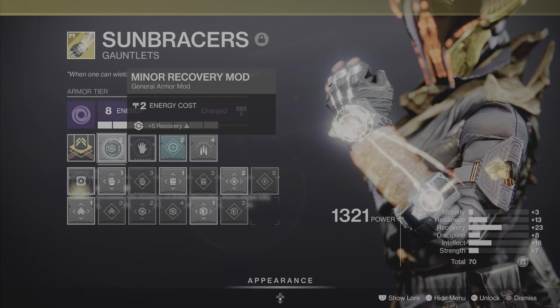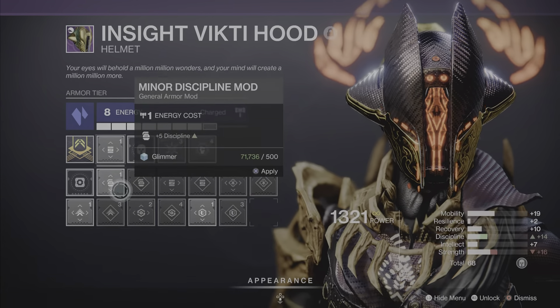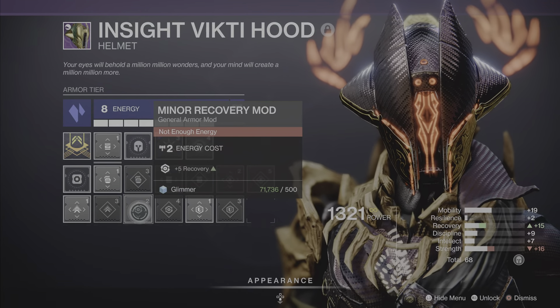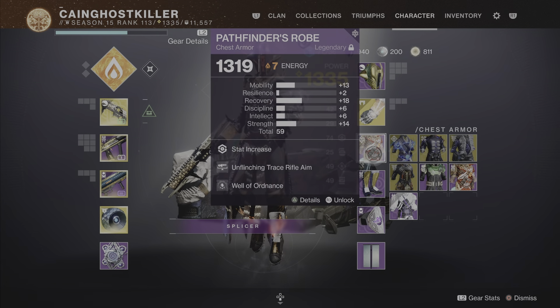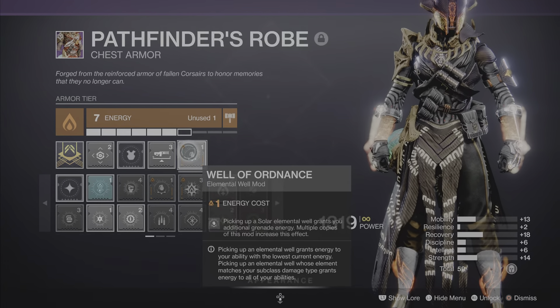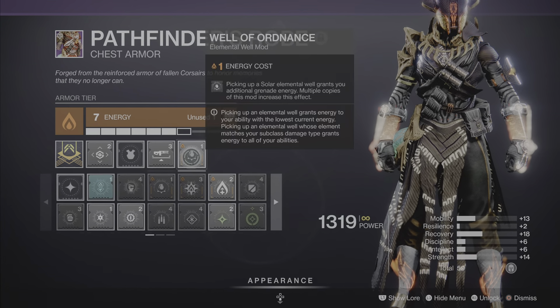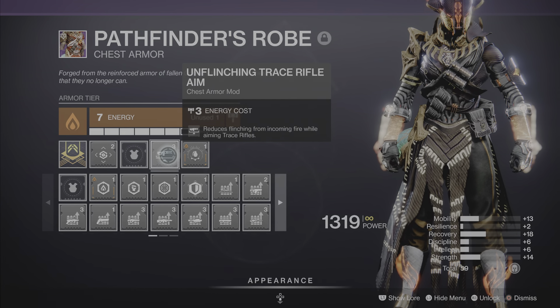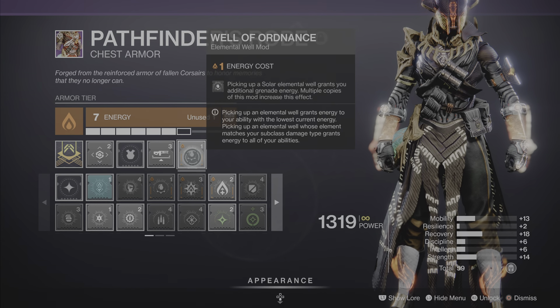I can't put the super mod back on my head because I don't have enough. I'll put that in so I get my super up real quick — Recovery guys, Recovery. I have to put that in. For the chest piece I have the Well of Ordnance — trace weapon mod — I'm not using a trace weapon but you can use that too. The important thing is this mod here.